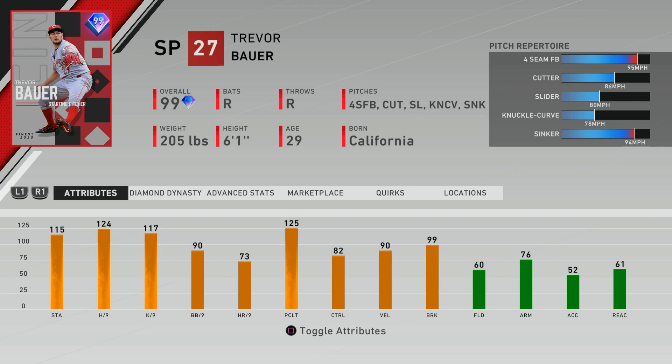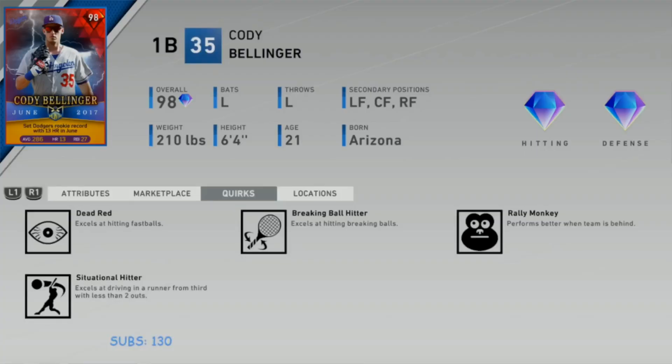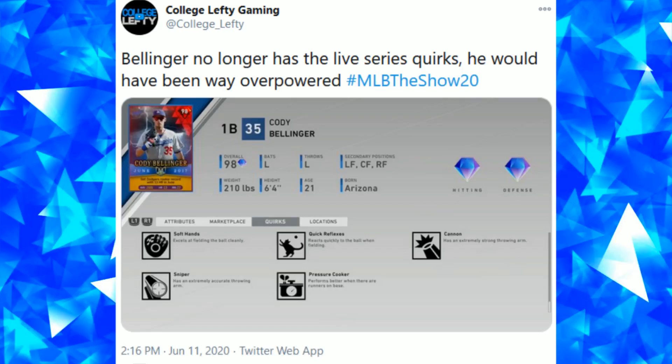Trevor Bauer also has very good hits per nine, K per nine, and a bunch of active quirks as well. This isn't the first time I've talked about quirks — I've made five different videos dating back to a couple years ago. Originally when they released the Player of the Month Cody Bellinger back in June, he also had live series quirks added to his card.